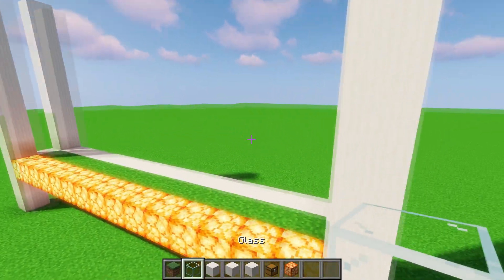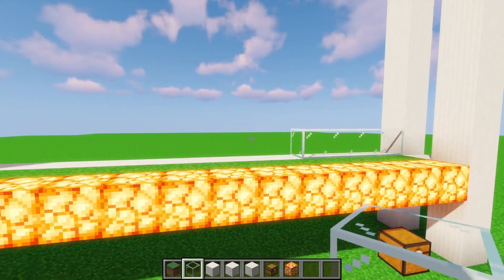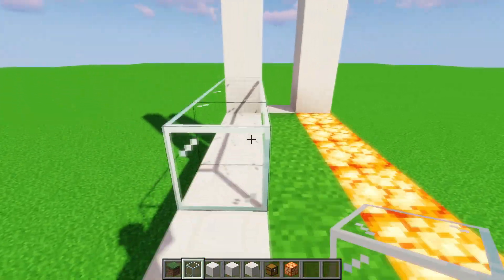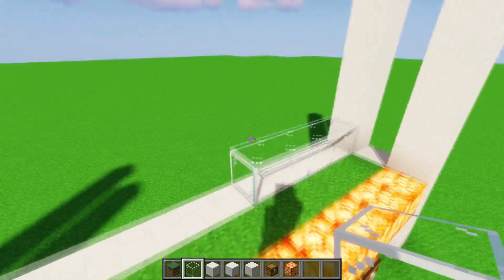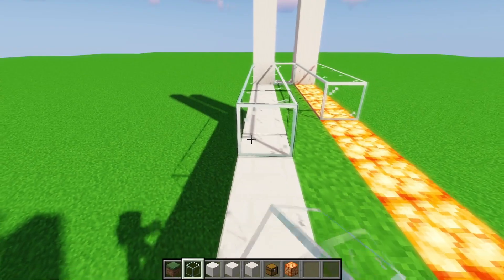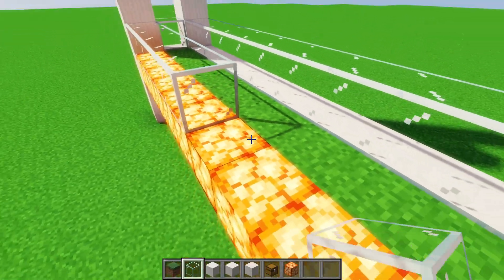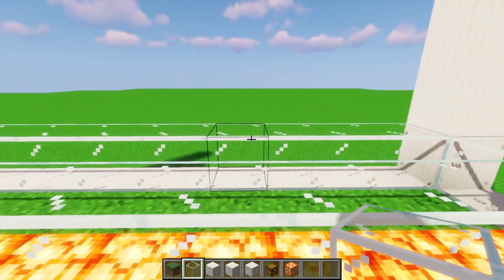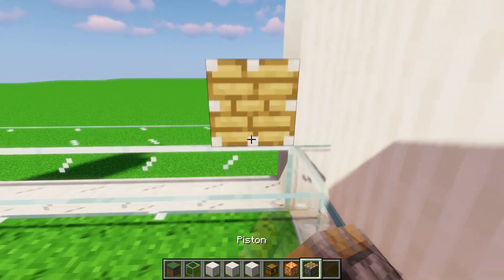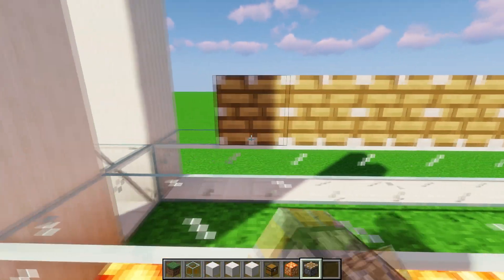Now place glass on the first layer in the back — the stream lights side is the front, and the piston side is the back. Place glass just on the first block, and then on the second row place pistons facing into the chamber. Make sure they're normal pistons, not sticky, or else the sticky pistons will grab the glass.